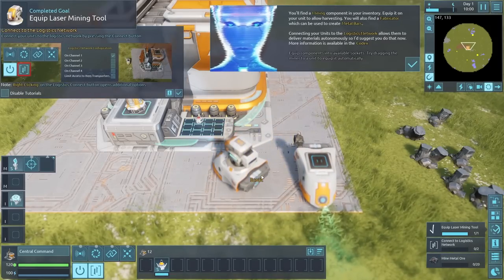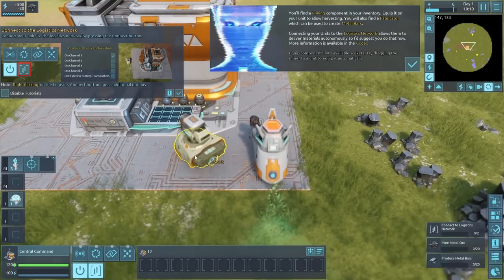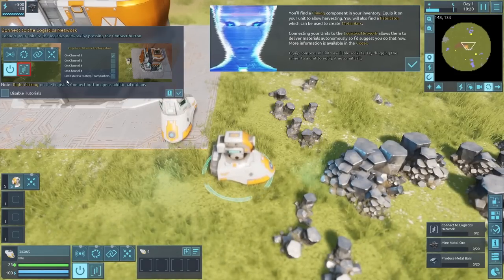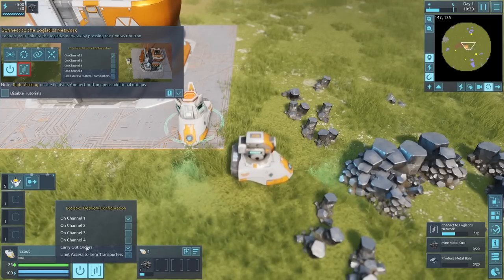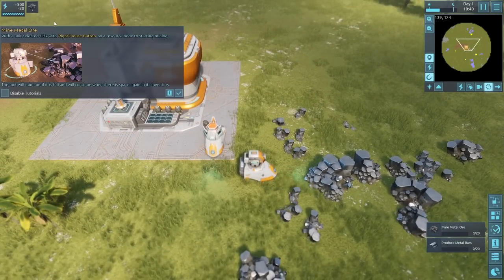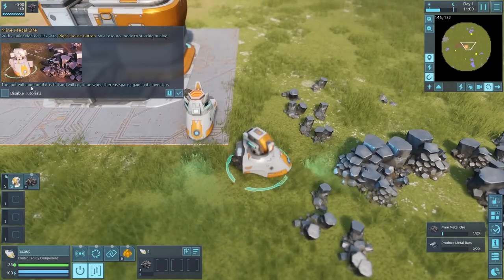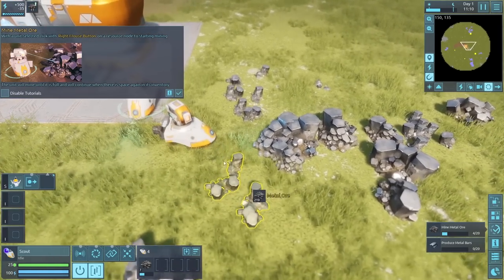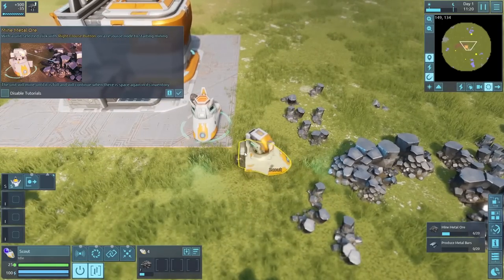We can put a mining rig and a fabricator on top of the scouts, turning them into miners. They hover, so they can cross various terrain types. First we connect them all to the same network — right-click, network one, carry out orders — so they'll work together. That completes the goal. With a unit selected, right-click to start mining iron ore; the unit mines until full, then continues when space is available again.